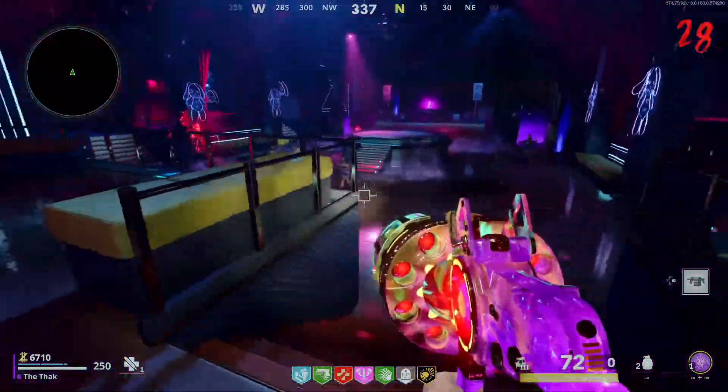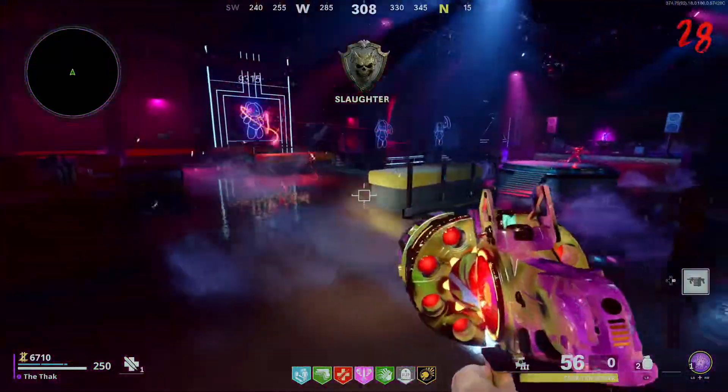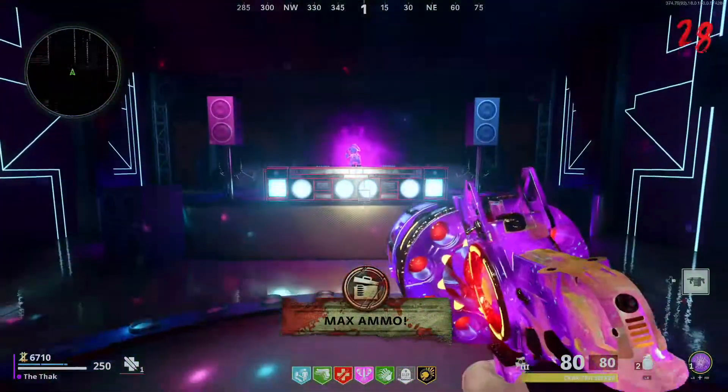Hi friends, TheNoobifier here for the noobs. There's a really cool bunny rabbit easter egg in Mauer der Toten. It's a zombies nightclub where you can go and dance with a bunch of zombies, and there's even a bunny rabbit doing the zombie DJing.